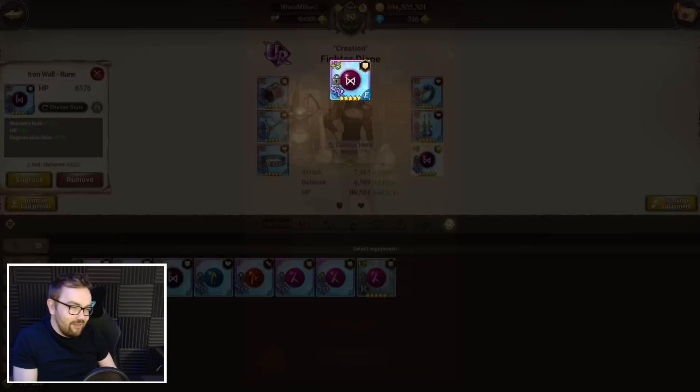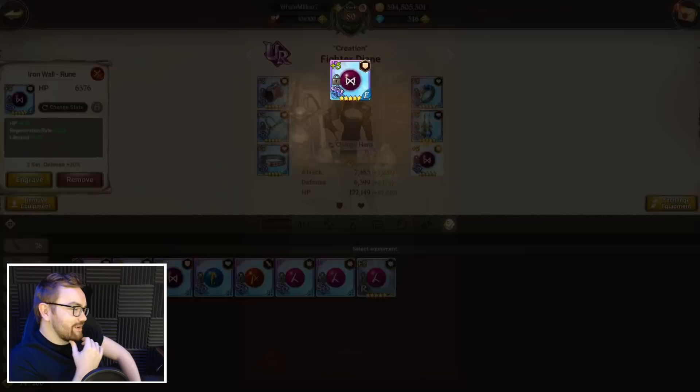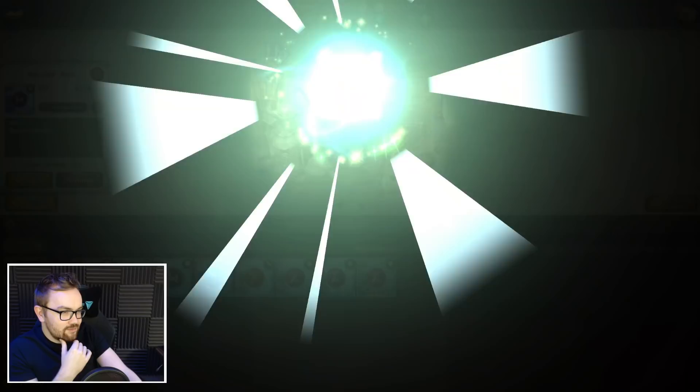Look at that — we got three regenerals and one recovery. Oh my god, this is dire. Mass re-rolling is a lot faster but it can also be a little bit depressing sometimes. Is that going to be a good health roll? A little bit better — it'll do for the base. The 2.9 was really really nice, and 2.6 — I'll very happily take that as well.